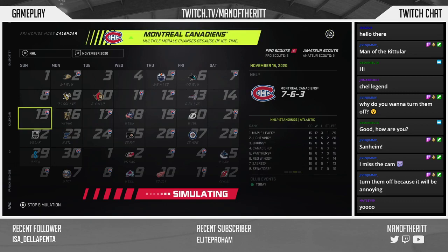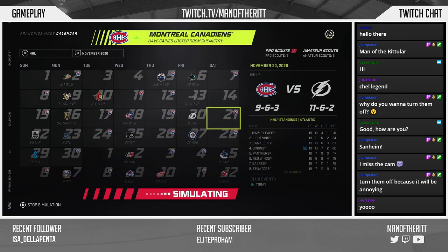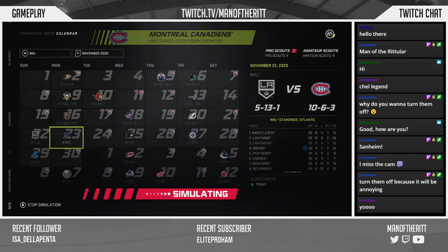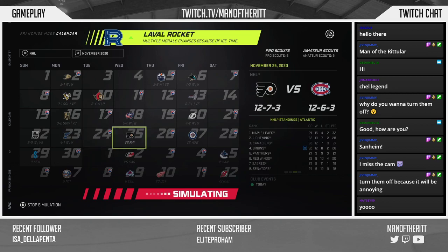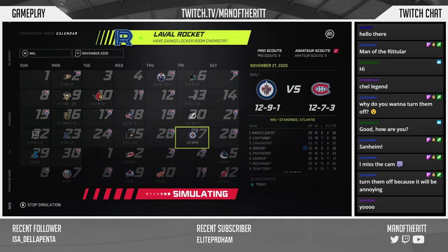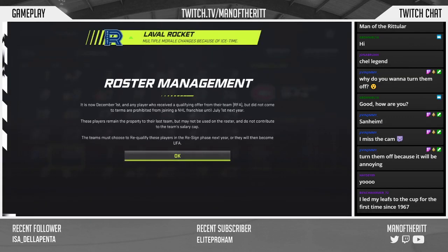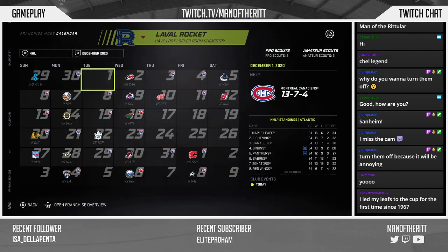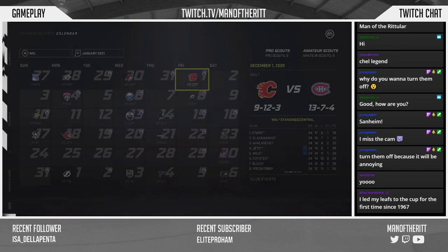I want to get to the deadline regardless so we can analyze our roster. We cleared up about three million with that Weber trade, which is going to be massive, but we still have a lot of contracts expiring and not a whole lot of room to sign them. We're 13-7-4 — not too bad. Let's go one more month.